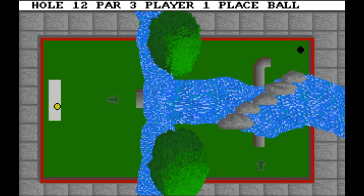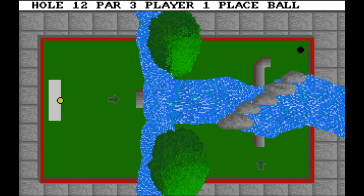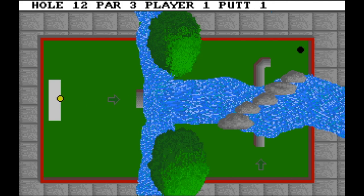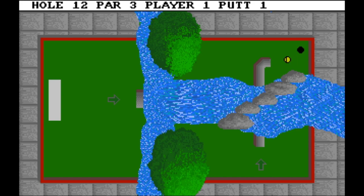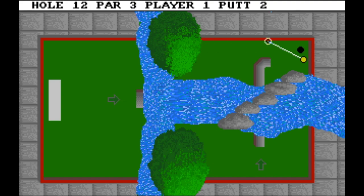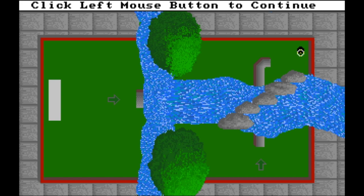Pipe Stream, hole twelve, par three. I never fully understood this one because sometimes the ball goes out into the water. Maybe to beat it you need to just hit straight where the arrow is — if you do that it worked for me. So let me know if it works for you. At the end of the day if it works you do it with two shots instead of three, which is minus one — really good.